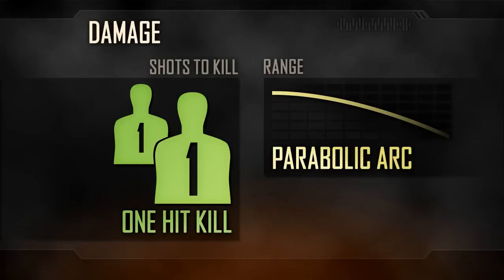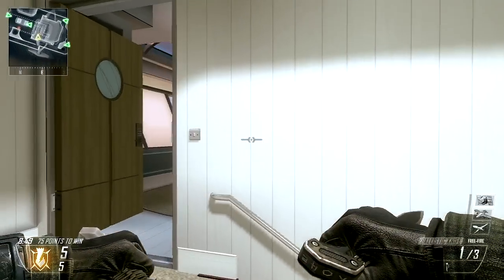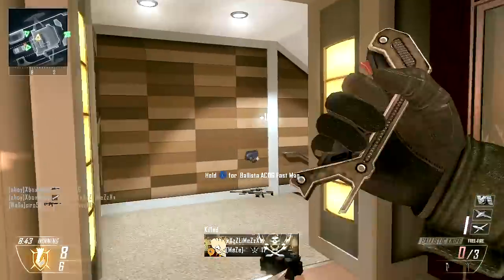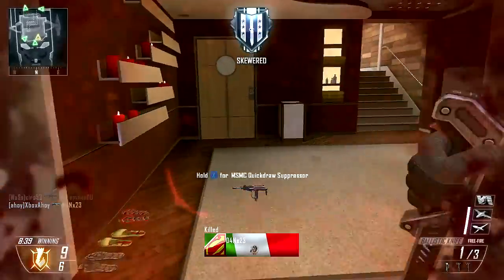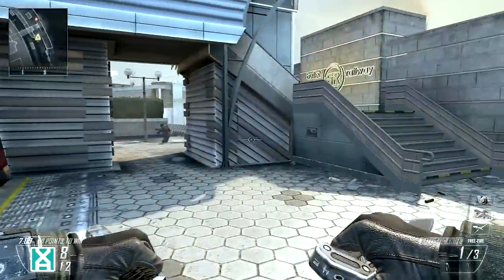In-game, the Ballistic Knife's damage is uncompromising. A successful hit with a launched blade will always result in a one-shot kill. Your accuracy with the weapon is challenged by the non-linear trajectory your blade will take, dropping over time to carve a graceful parabolic arc. Coupled with the fact that the projectile has a non-zero travel time, longer distance shots require a touch of adjustment.